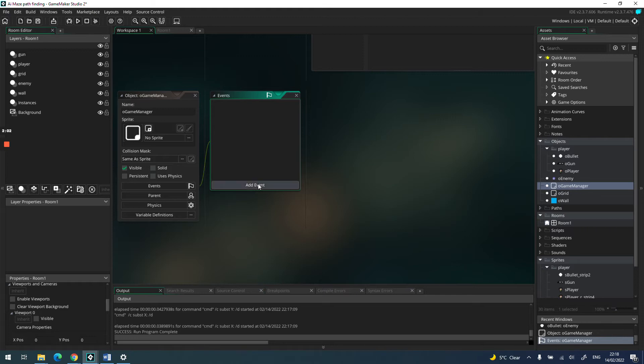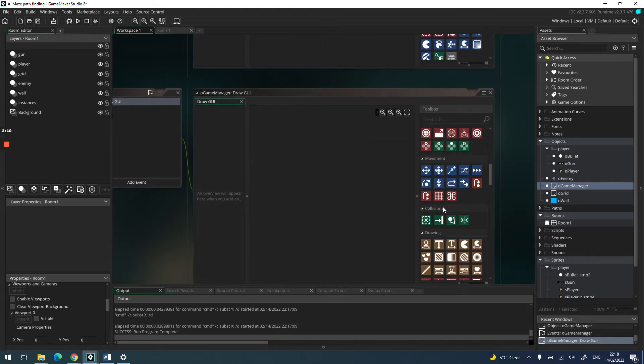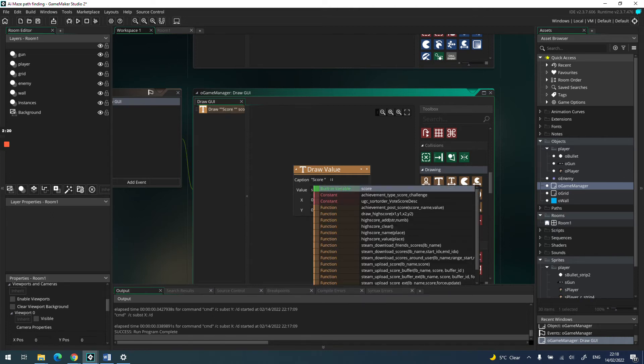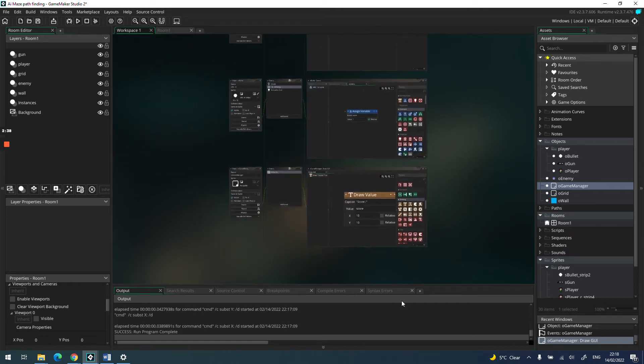In the game manager object I'll hold and display the score. In the draw GUI event, let's add a score event. I'll use draw value, set the variable to score — note I put a capital S for my label 'Score' and lowercase for the built-in variable score. I'll position it at x=10, y=10 so it's not tucked into the corner.